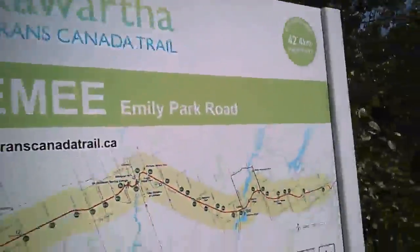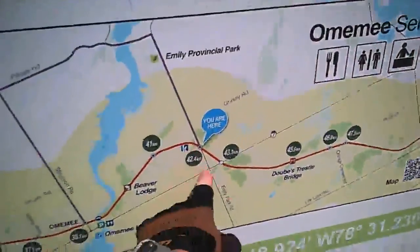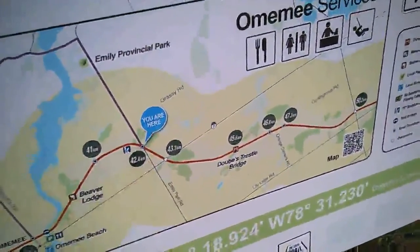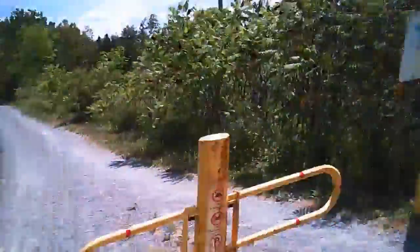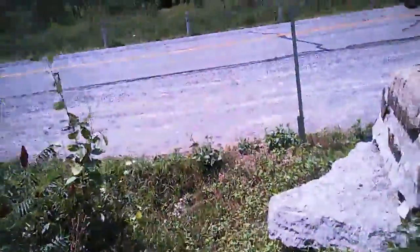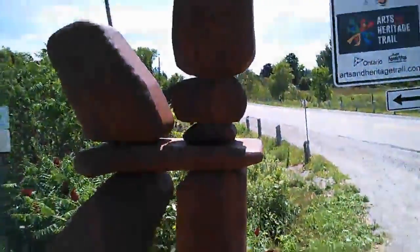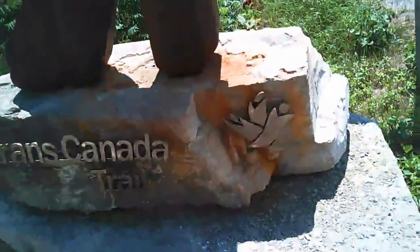Here again, continuing. As I look into this map — in the inset map — here we are at Emily Park Road, right here. This route continues east. We turn around. We have the Inuit Ship sign, Heritage Trail, Trans-Canada Trail.